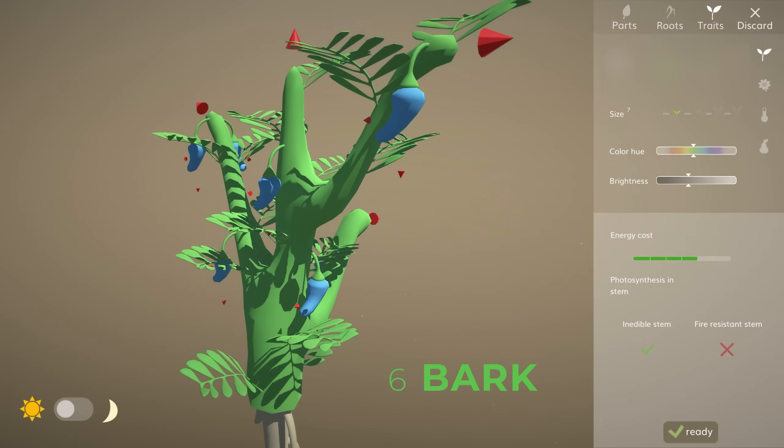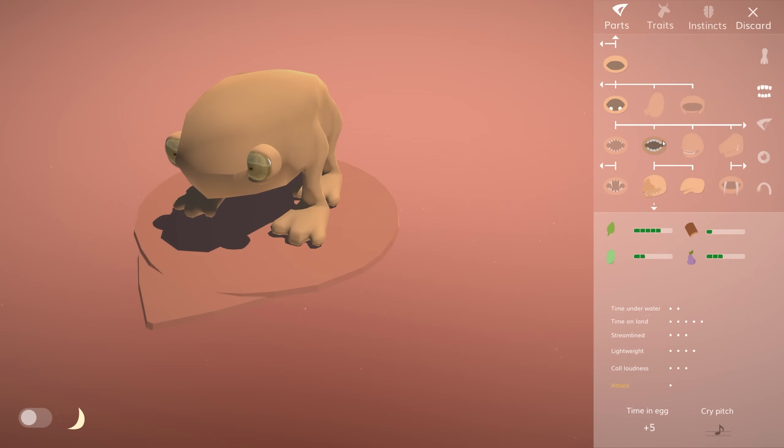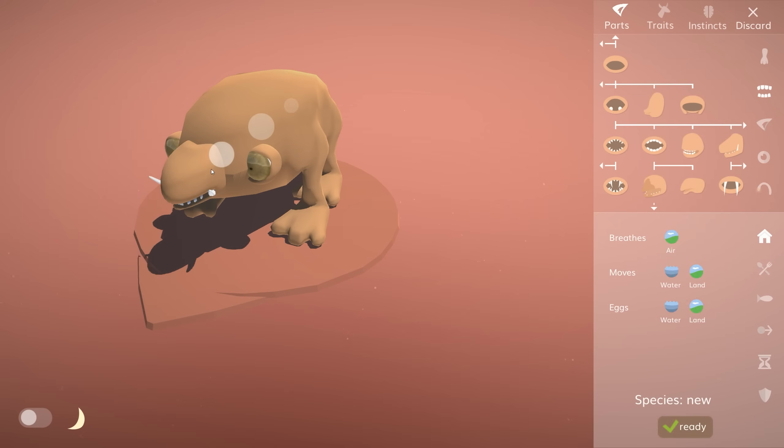Starting with number six: bark. This one is pretty straightforward. A very limited number of mouths will still be able to eat from a plant even if it has bark — only two in fact: this existing one with tusks, and this one.